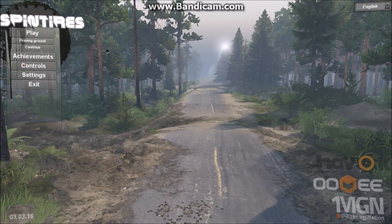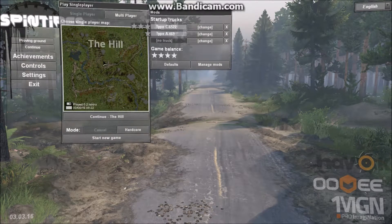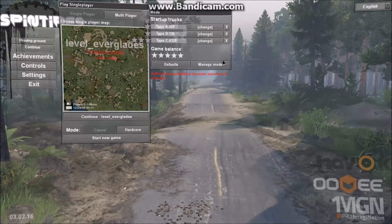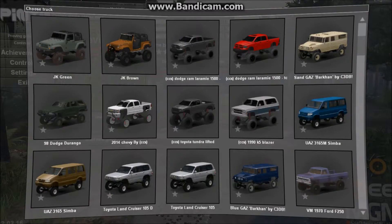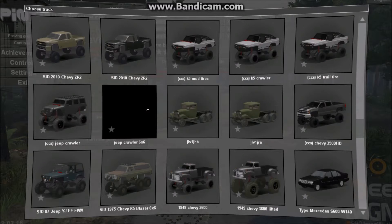Hey guys and girls, welcome back to another edition of Spin Tires. Today we are going to look at a new map called the Everglades, by Risky Whiskey. I got it from spintires.nl. The notes for this map say it's a wet map, so I'm going to need some trucks that are pretty good at dealing with mud and muck.